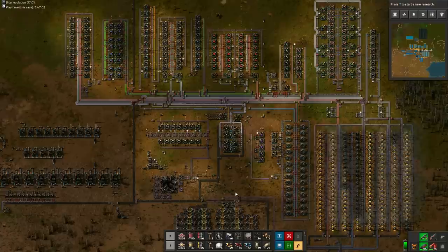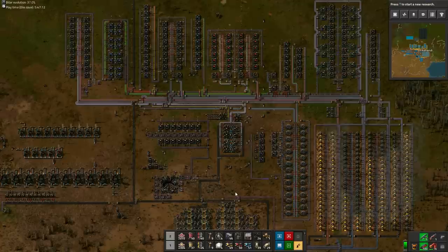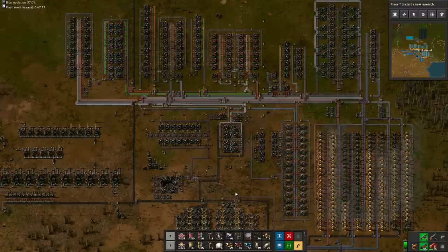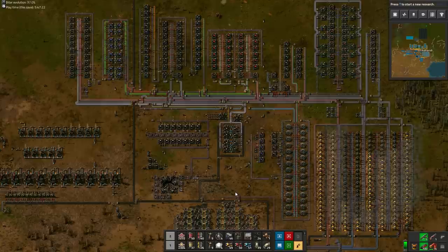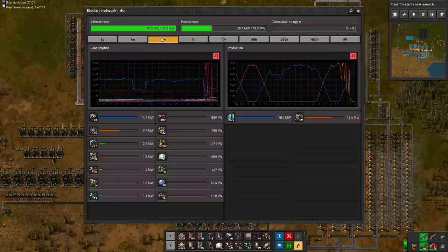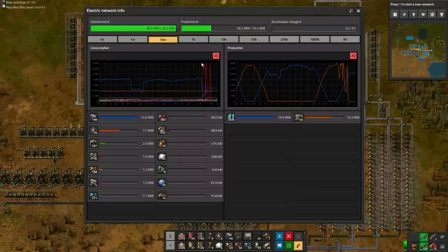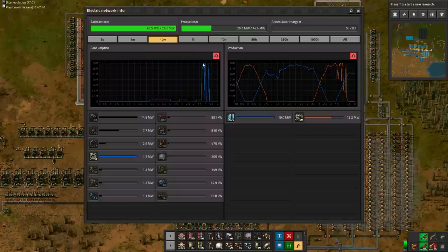While surely you can learn from their runs, trying to implement complicated and tile-perfect strategies is overkill for a simple There Is No Spoon run. It's like trying to use Formula 1 racing style while still learning how to drive a normal car. This guide has therefore been designed to be easy to follow via a simple step-by-step program, which doesn't rely on huge infrastructure placed by beelining bots. Just self-building everything on a single line of copper, iron and iron into steel. And all of that without cheesing map generation, without cheesing biters on 100% default settings.